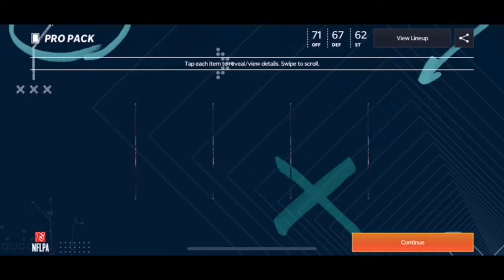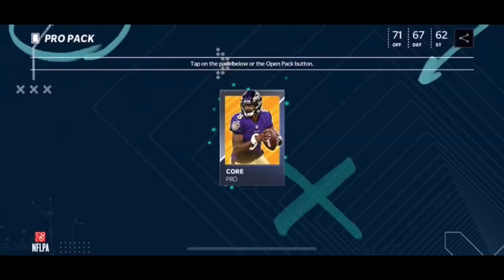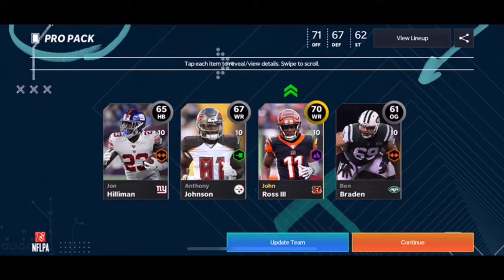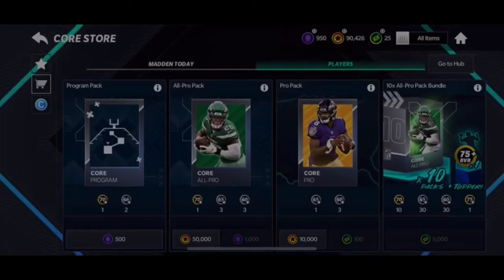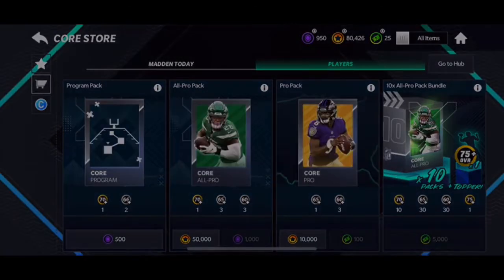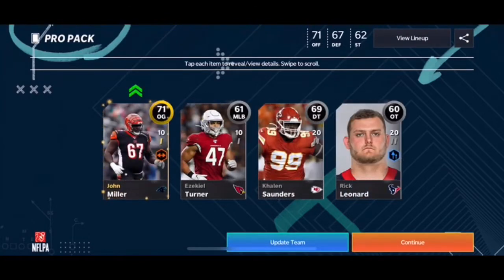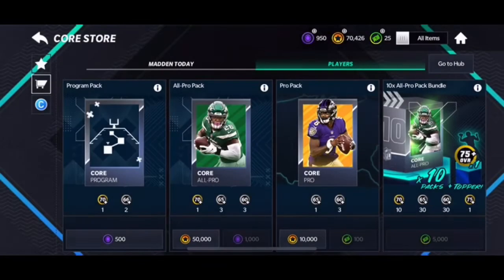I gotta say I thought I would get better pulls from this. I know you're only guaranteed a 65 plus, but I thought with 30 packs I'd get something. There's a John Ross — what's his speed? Only 74 really. Last year he had a 69 overall with 87 speed, so I thought they'd give more speed. After this I'm probably gonna save up coins for something else.